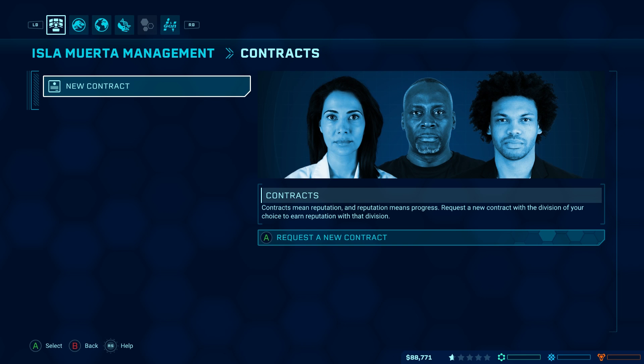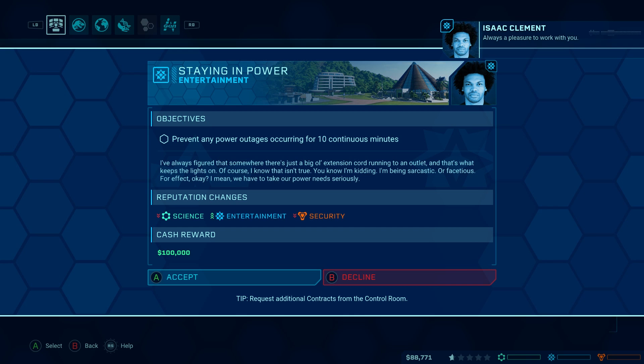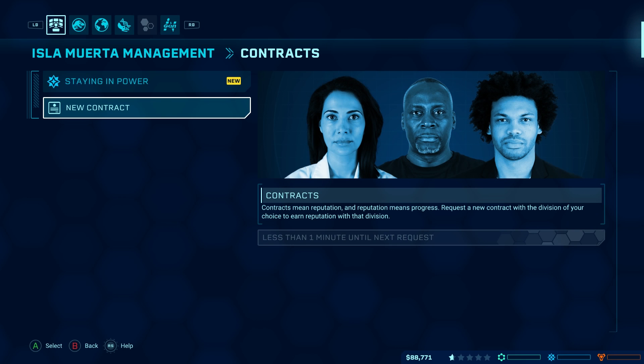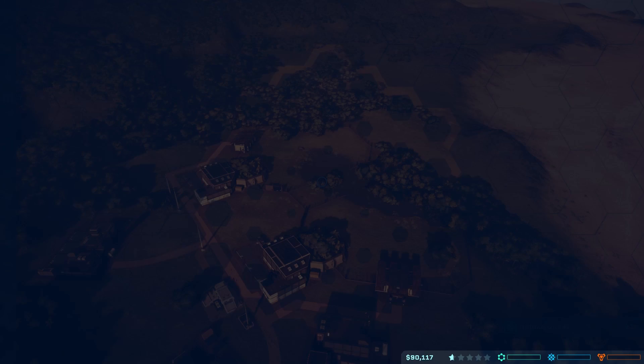Entertainment — always a pleasure to work with you. No power outages for 10 continuous minutes. When you think of power, think of me — Cabot Finch. Reliable, dependable, and not at all full of himself. Ha ha ha. Though he should be. So basically on this island I don't know that my money is stretching over, but I am starting to make some. We have one Triceratops.